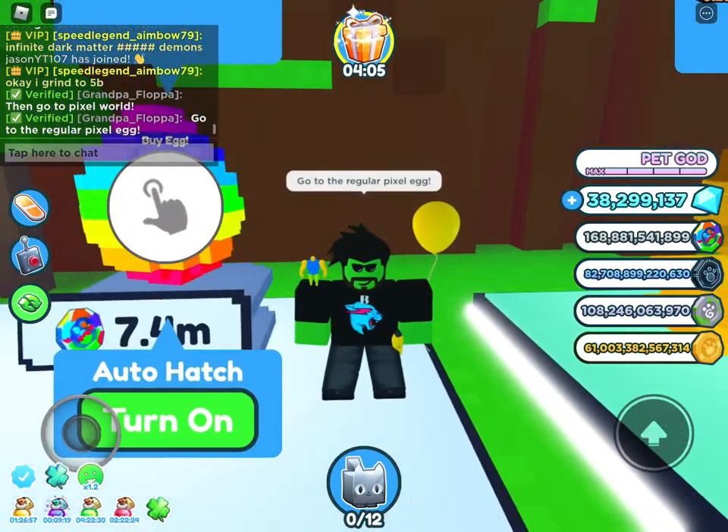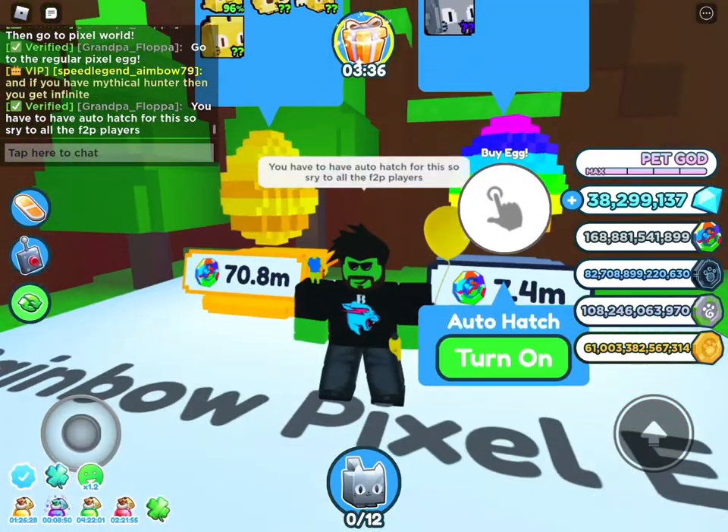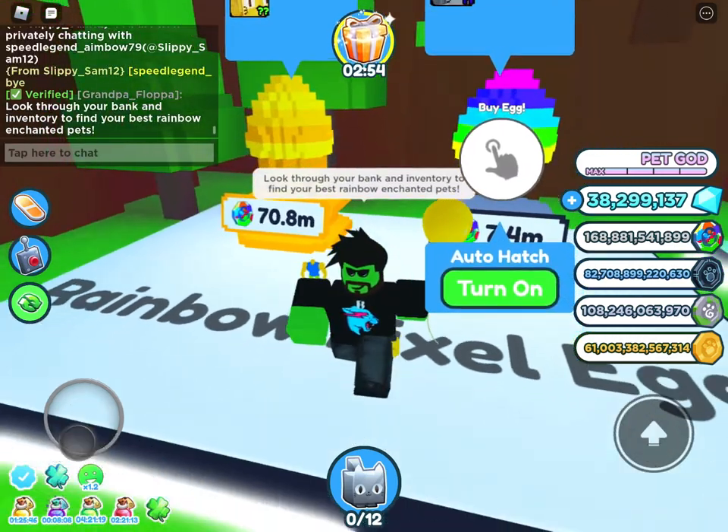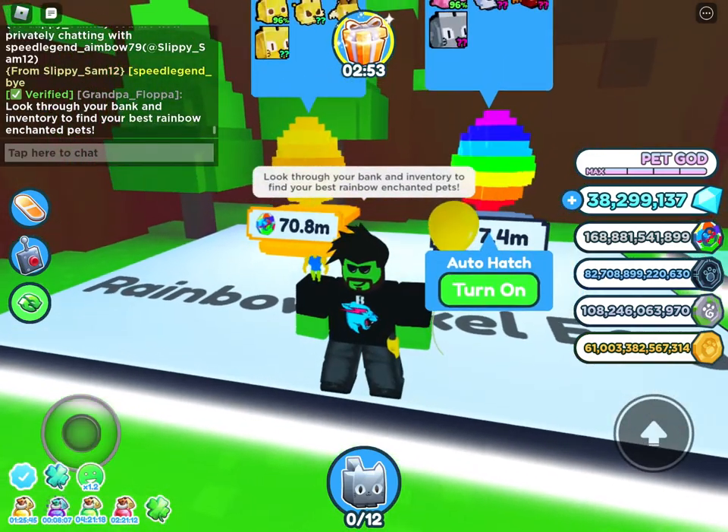Go to the regular Pixel Egg. You have to auto hatch for this, so sorry to all the free to play players. Look through your bank and inventory to find your best rainbow enchanted pets.